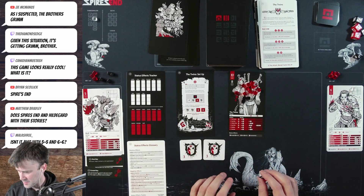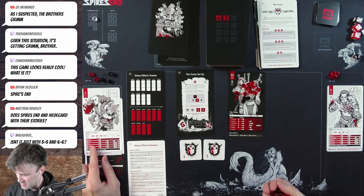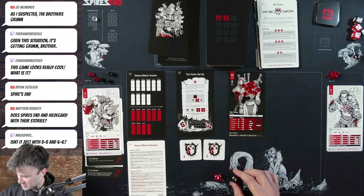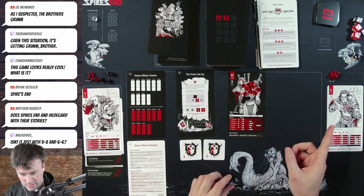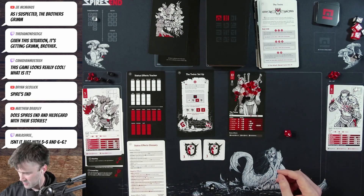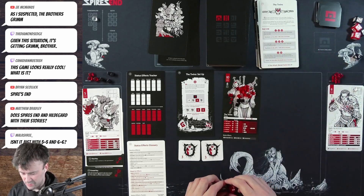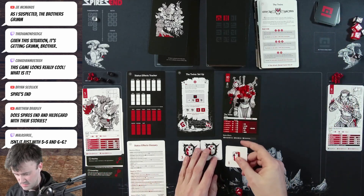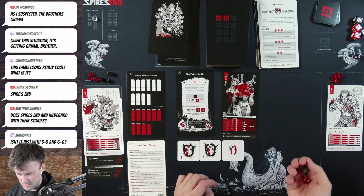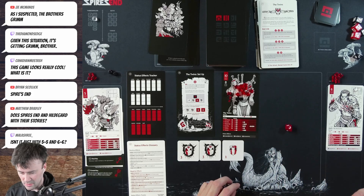Rolf spends one hit point — prune attack. Rolls a three — misses again. Rolls a five on the kickback, which heals one. Then we rest again for plus two to the heal roll — rolls a three, so with bonus that's five life back, almost fully healed. The twin rolls a four to determine target — left side — and attack one: rolls a five and an eight. Five does nothing, eight becomes something with strength — one damage to Rolf.